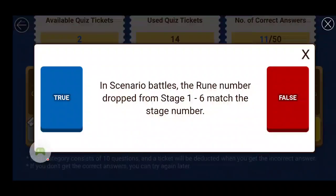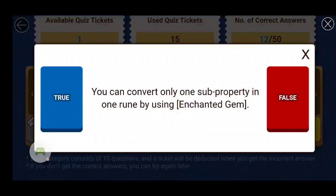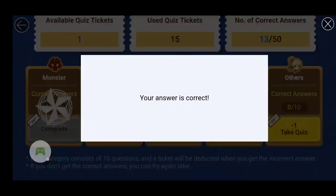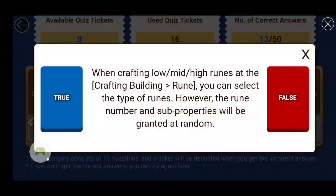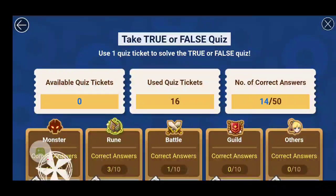In scenario battles, the rune number dropped from stages 1 to 6 matches the stage number — I believe this is true. Next question: You can convert only one subproperty in one rune by using an enchanted gem — true. Next question: When crafting low, mid, or high runes at the craft building, you can select the type of runes; however, the number of subproperties will be random — true. I'm going to go onto another account to do all ten questions of the rune quiz. Be right back, guys.